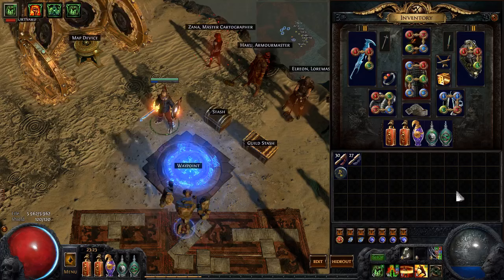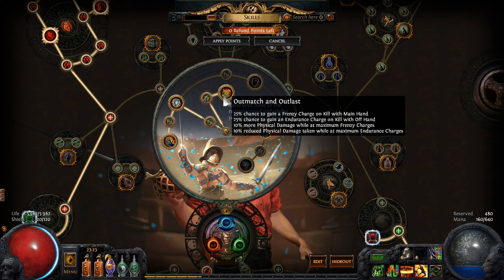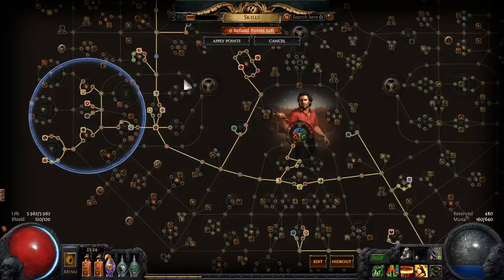For the passive tree, we're taking the Gladiator nodes: Gratuitous Violence for bleeding and explosions, Painforged and Versatile Combatant for the block chains, and Outmatch and Outlast. This is a really good node — the only thing you're not using is the endurance charge on kill, but it gives frenzy charge generation without Blood Rage, 10% more physical damage with the easy-to-achieve 3 frenzy charges, and 10% reduced physical damage taken, which is basically 2.5 extra endurance charges. The tree is probably suboptimal but you can optimize it. The main thing you need is Deadly Dilettante and By the Blade, because those are frighteningly efficient with Varunastra.